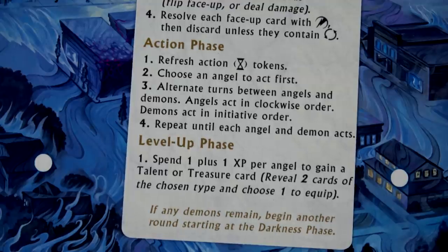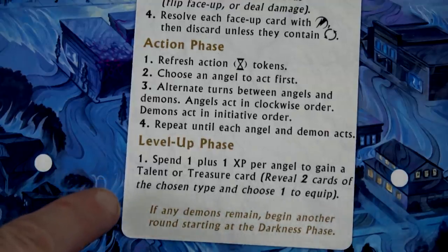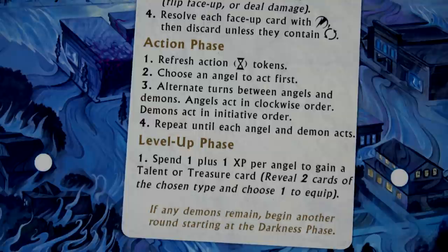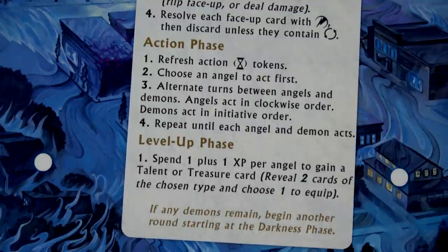We've now completed our action phase. We'll move to the level up phase - we spend one plus one XP per angel, so a total of three, to gain a talent or treasure card. However, we only have one XP: we saved one saint but haven't taken out any demons. So we are not going to level up. That means we'll end the round and go back to the darkness phase.